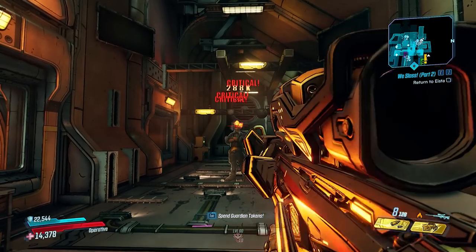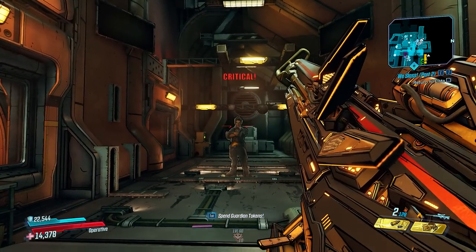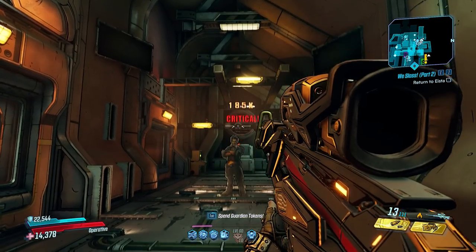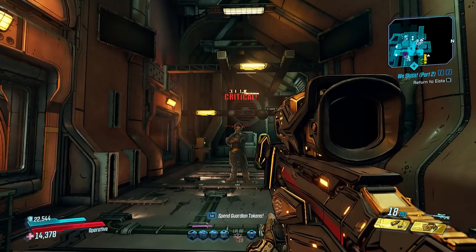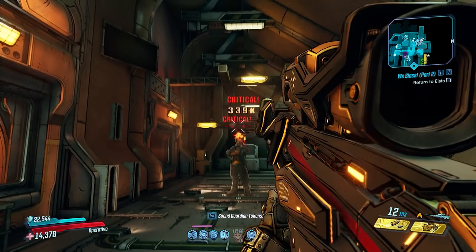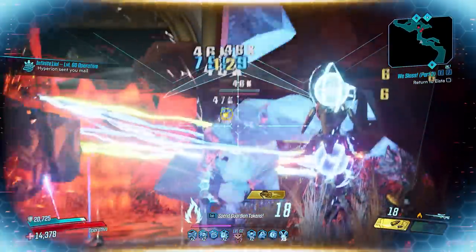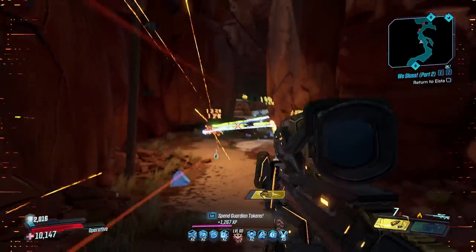I played around with the NARP's reload mechanic on the target dummy. The fewer bullets remaining when you reload, the smaller the bonus to the next magazine. But if you have at least half your rounds left when you reload, you get close to the maximum bonus. The best strategy seems to be using half your magazine and then reloading to get near-maximum damage for the next magazine, then repeating. Mine came with the fire element, but it can likely spawn with other elementals as well.